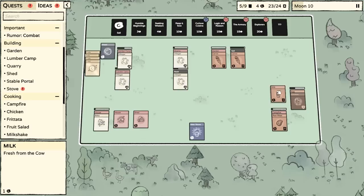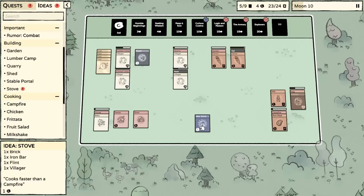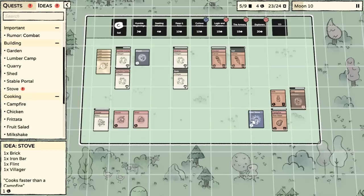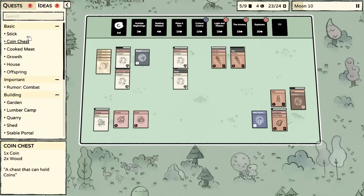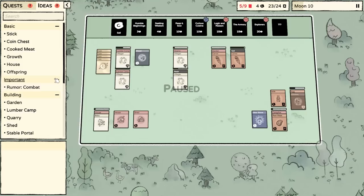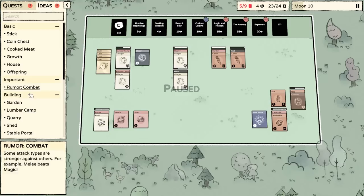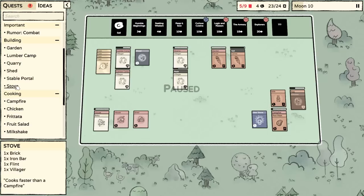The milk — I think we can create a milkshake with if we get a berry back. Cooking does seem to be overpowered. We've got a stove: a brick, iron bar, flint, and a villager — cooks faster than a campfire. That could be useful. I'm going to leave that idea to the side. We can also create a portal to a dungeon. The garden is clearly more efficient, so let's just create another garden if we can, if we have time.